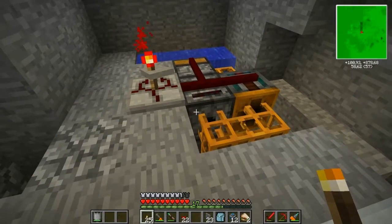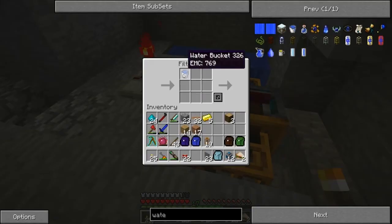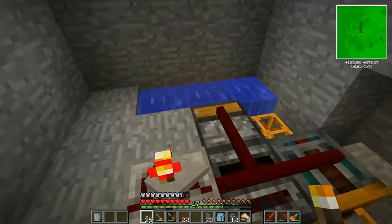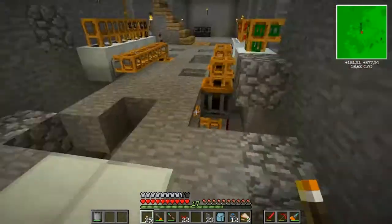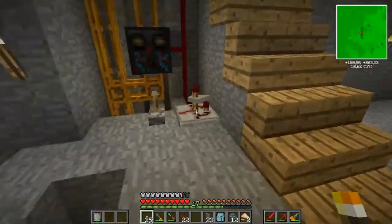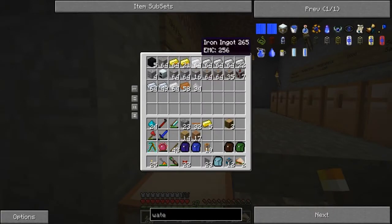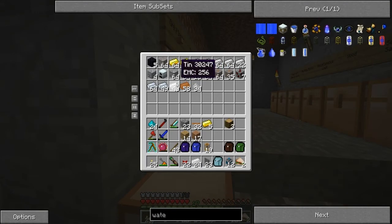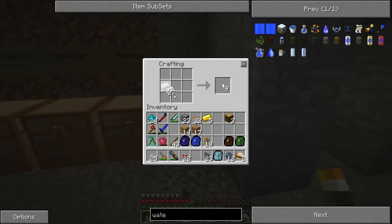Alright, so this is how I'm gonna do it. I have a timer here set for one second — it will activate the filter, the retriever, and the deployer. All I should need to do is get a bunch of buckets. I can make these out of tin as well as iron, and I have a lot more tin ore than iron. Let's make ten buckets.